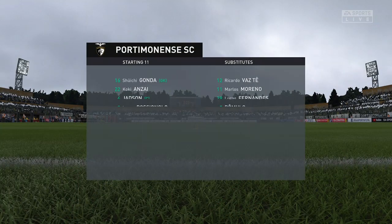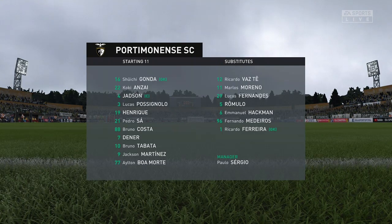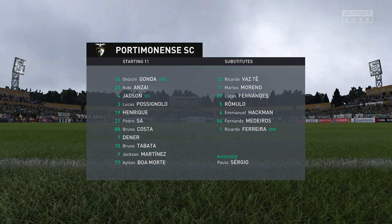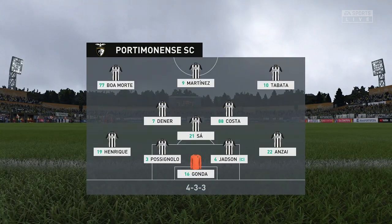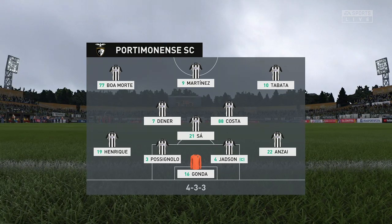The initial eleven for the home side — this particular setup is becoming more and more in favor. One central striker, two wingers who will provide the width, a very narrow three in midfield, a back four. The two fullbacks will be expected to support but also defend and help out the center backs.